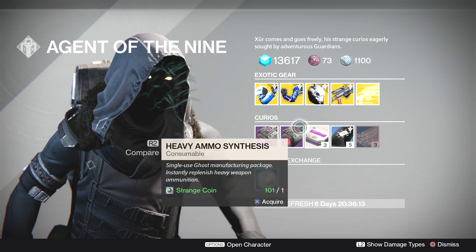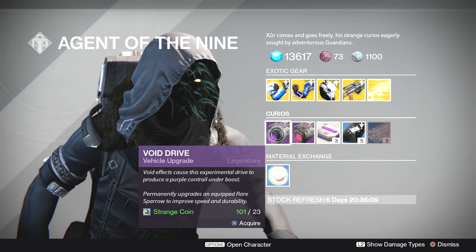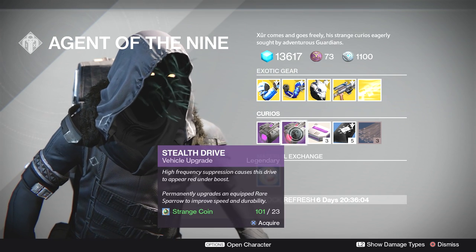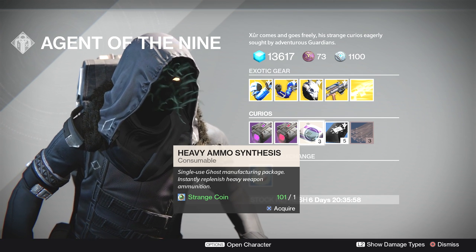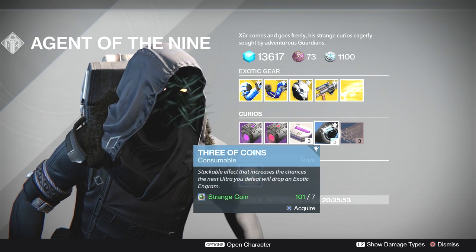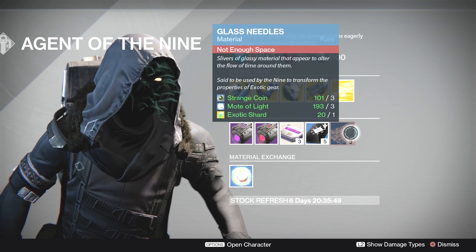Down here for curios we've got Void Drive and Stealth Drive — if you want to upgrade your blue rare sparrow to legendary status and change the color of the contrail, you can use these. We've also got heavy ammo synthesis, though this is probably too expensive a way to buy it at this point, and of course the infamous Three of Coins.